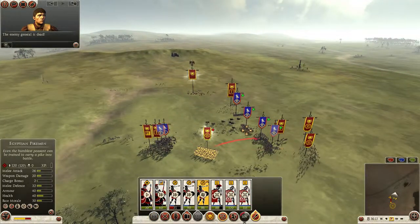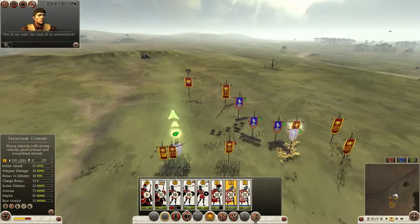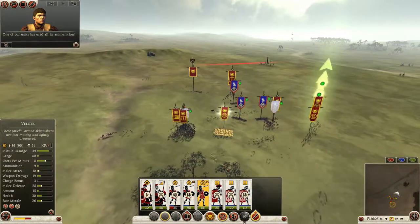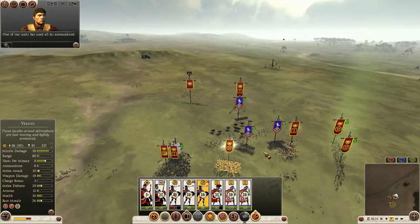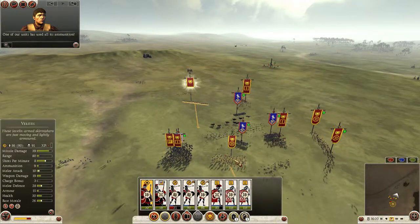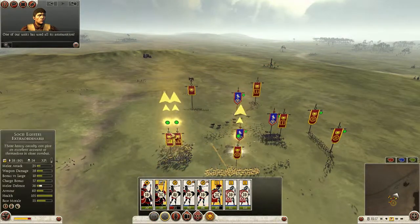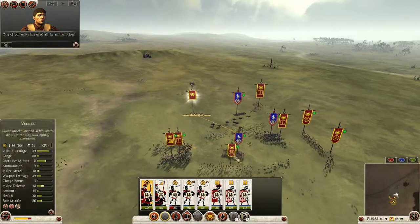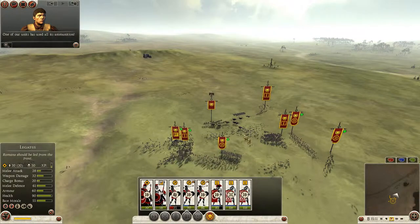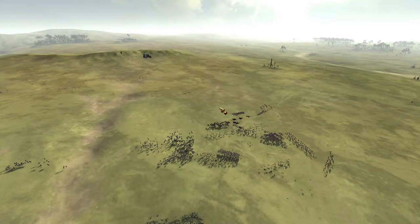Let's bring our General back. How does anybody play with this default camera? One of our units has used all its ammunition, so this Velite is done — let's pull him out. Let's bring my General over. Don't really need this ability but let's use it anyway. Let's get him right in the middle. Maybe we can use the Velites to hold the front, and we're just going to get a chain wrap.